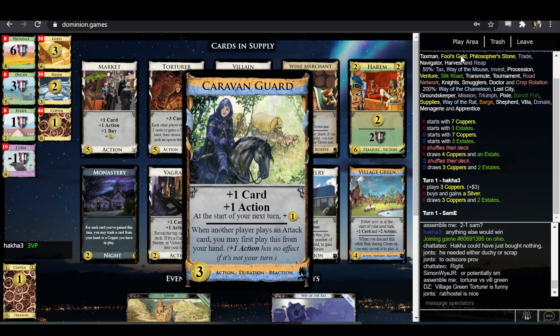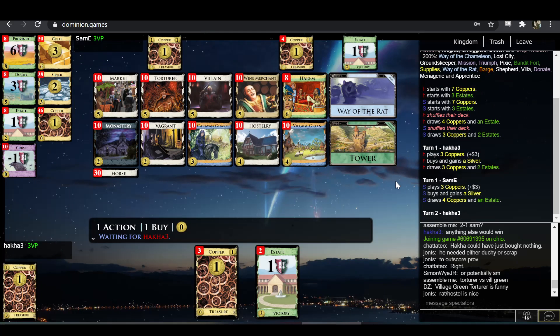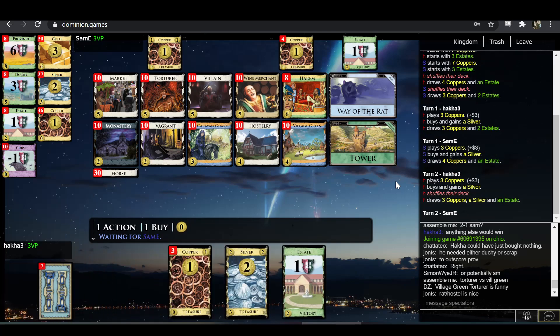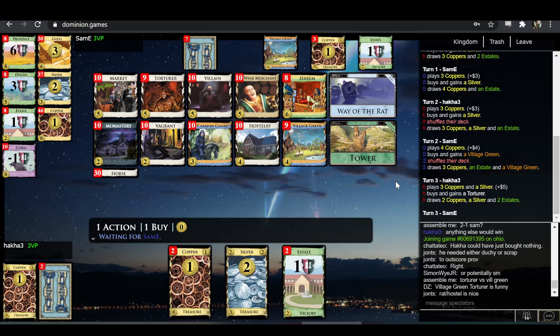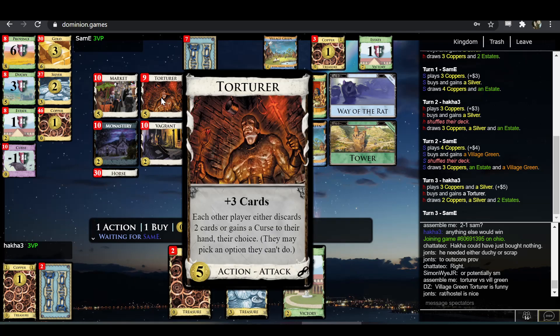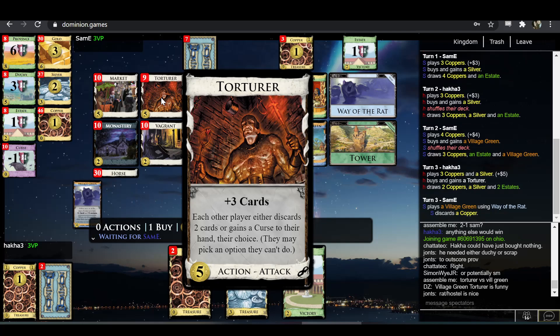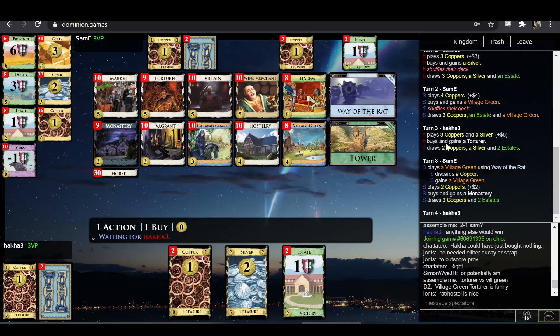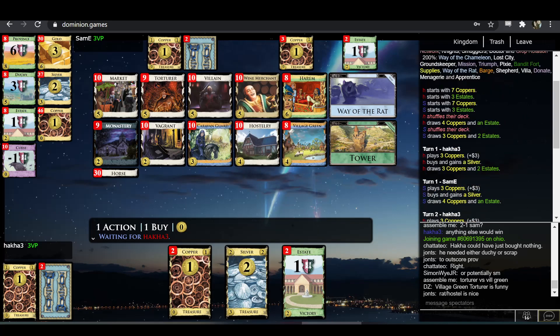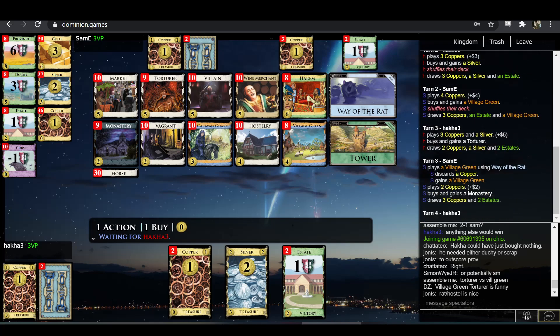Caravan Guard-Way of the Rat would be a really nice interaction if the discard attack were anything except Torturer. Like if they played a Militia or Ghost Ship, you could react Caravan Guard, discard one of their coppers, and get a free Caravan Guard out of it. The problem is Torturer unlike basically any other discard attack doesn't say 'discard down to three' — it says 'discard two cards.' If you did the Caravan-Rat thing and then got Torturer-attacked, you'd still have to discard two more down to one or take a curse. In any case, Torturer is going to hurt a bit here but Monastery is good enough trashing that it won't be the make-or-break thing.